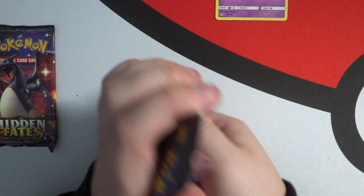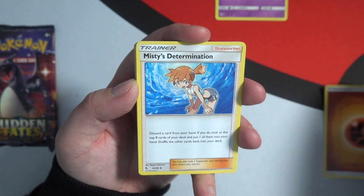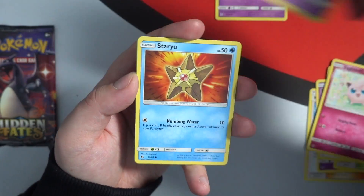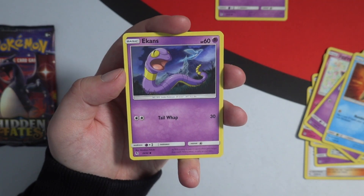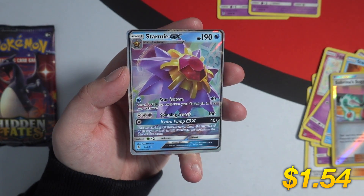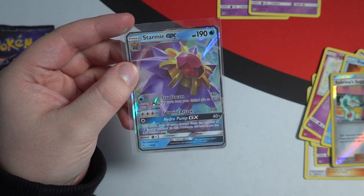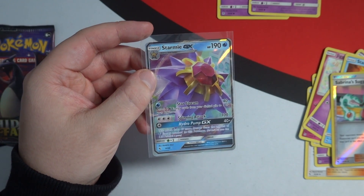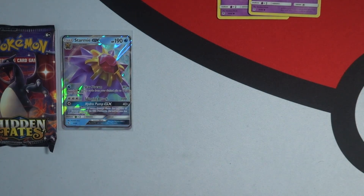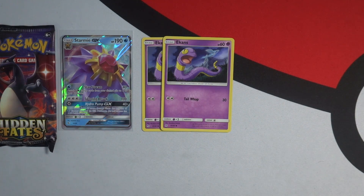Next up we have another Charizard pack. The code card is right there. We're going to guess the energy — water? No, it's Fighting again, two in a row! Misty's Determination, Jinx, Brock's Pewter City Gym, Eevee, Jigglypuff, Koffing — Ekans, snake backwards! That's two in a row, I wonder how long we can keep that streak going. We have a reverse holo Sabrina's Suggestion and then a Starmie GX. In this set the only cards we're really looking for are in the reverse holo spot, so Starmie is a significant pull alongside our two snake backwards cards.